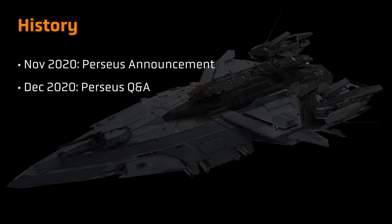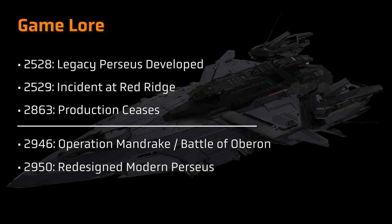The Perseus is designed and manufactured by Roberts Space Industries, so that RSI triangular style is highly visible. There's been very little information following the initial flurry, so it remains to be seen how long the ship will remain in development, although it seems that the Polaris may well be a precursor in the development timeline.